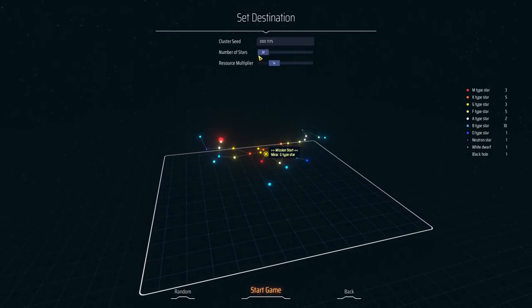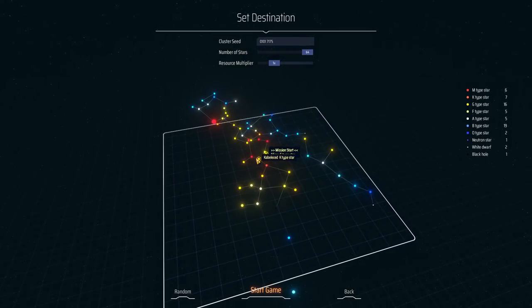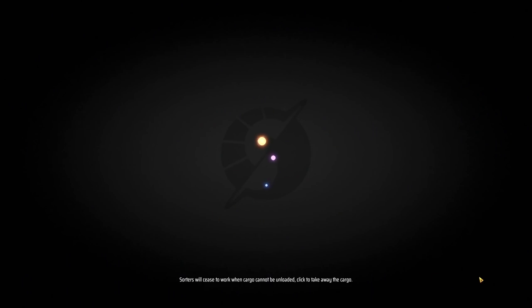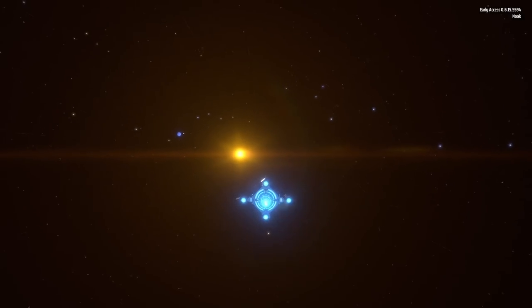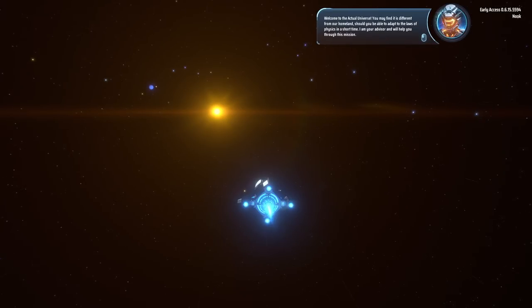How many stars do we want? Well, we've got to go big — we're going 64 stars in our area here. We're going to begin in Mirac G. This is Early Access today; I'll put links to the Steam page down below. The game is going to introduce itself now and it does a fine job of it.